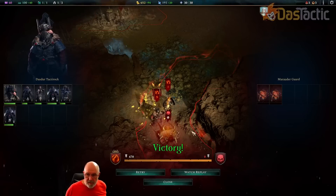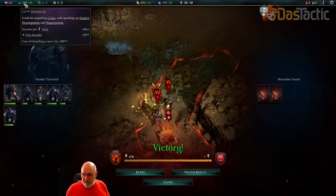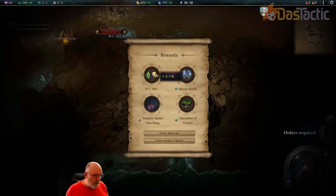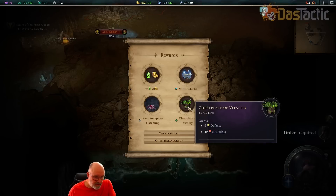What should happen now is we get a spider baby — because in the last episode we paid a little extra using our imperium to pick up extra units when we do these attacks. Closing the battle, the reward: we got a little gold, a little food, and we found the Mirror Shield — a tier three secondary item. It has plus three defense against non-flanking attacks and 20% damage reflection back onto attackers. We can't use that one, but we do have the Chest Plate of Vitality — plus two defense and plus ten hit points. We'll make use of that.